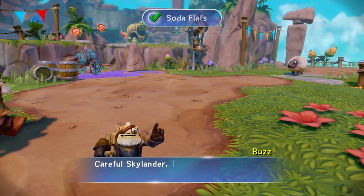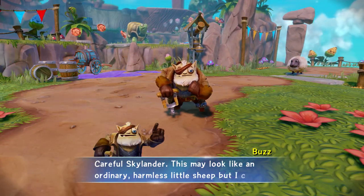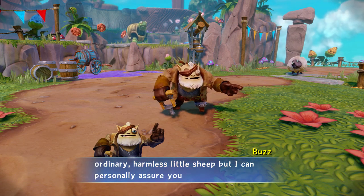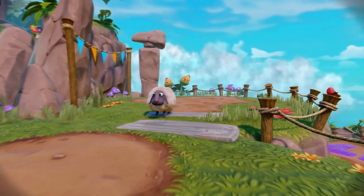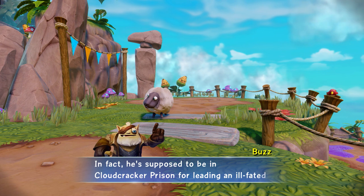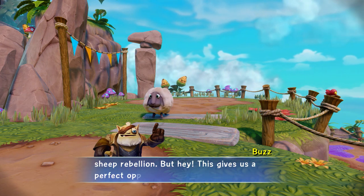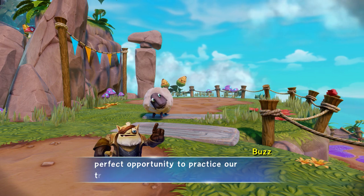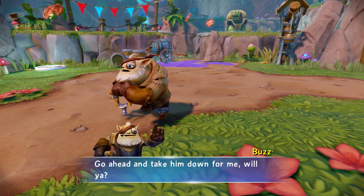Careful, Skylander. This may look like an ordinary harmless little sheep, but I can personally assure you that Sheep Creep here is bad news. He's supposed to be in Cloudcracker Prison for leading an ill-fated sheep rebellion. But this gives us a perfect opportunity to practice our trapping skills — go ahead and take him down.